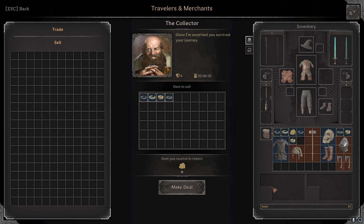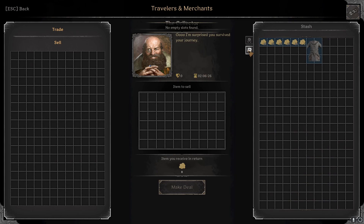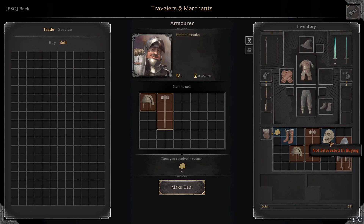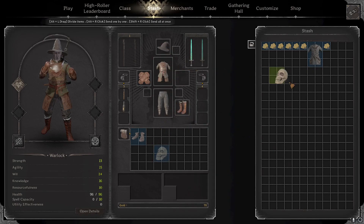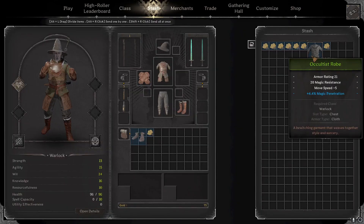Anyways, back to the lobby. Let's go sell our stuff real quick at the collector - that's who you sell items to. Definitely not a great run but that is okay. Let's go to the armor merchant. These items don't sell for much in the world.